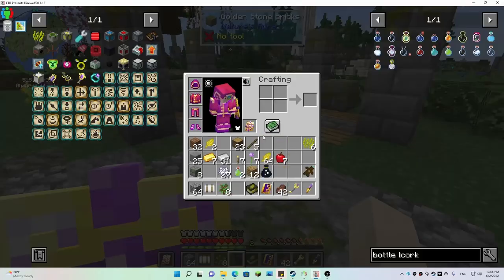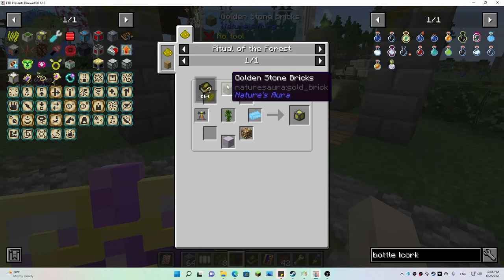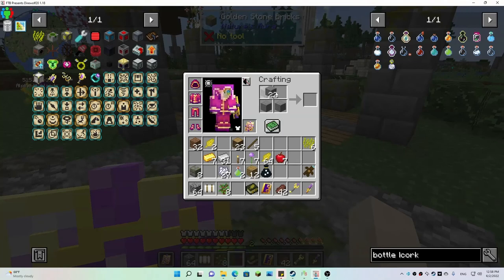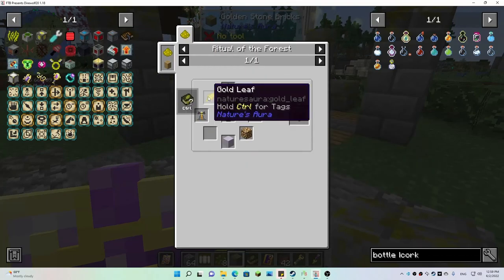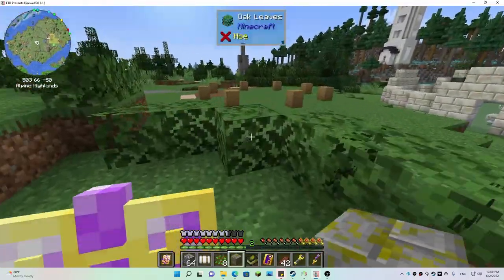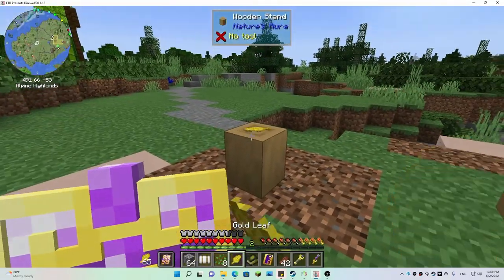I don't know what this is doing but we need this transmutation catalyst thing. Oh, we got to have another golden stone brick. Let me put this over here — I'm getting a little clogged up on the inventory.